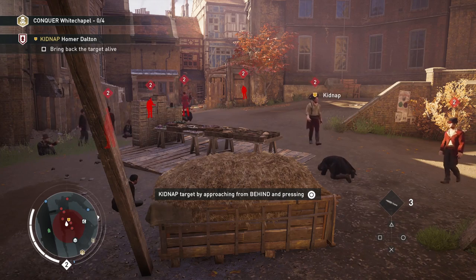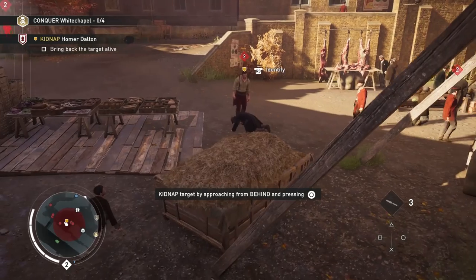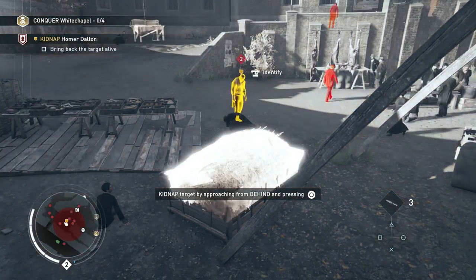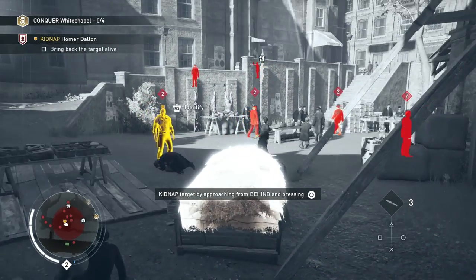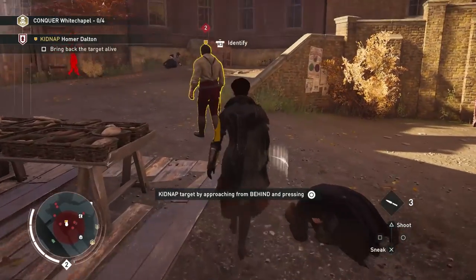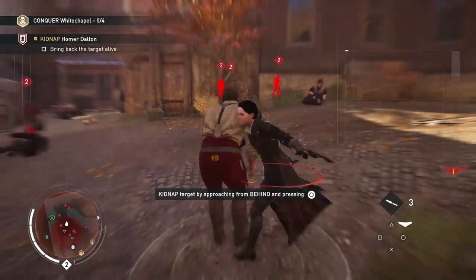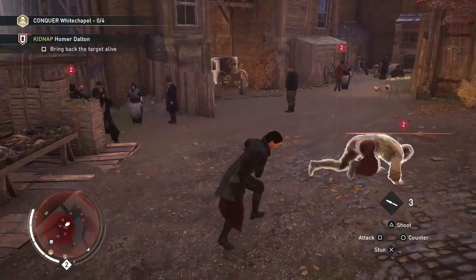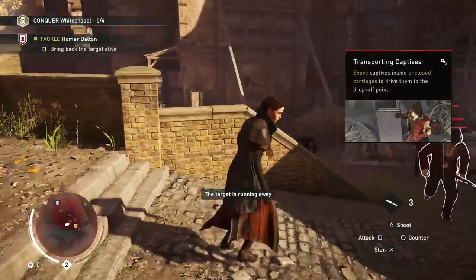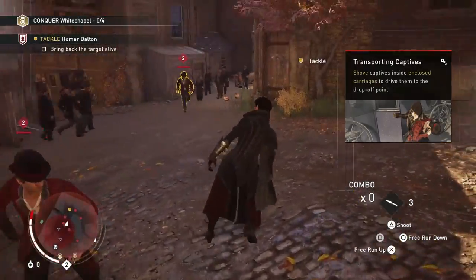I'm going to attempt to kidnap this guy. It doesn't always work — if you get spotted it kind of goes wrong, and it's something I will obviously refine as I play the game more. But this is the bounty hunt style mission that continues throughout the rest of London. I should not have attempted to kidnap him in broad daylight, because of course that's not going to work. But why not — I thought I'd have a go anyway, I was just a dumbass about the whole thing.